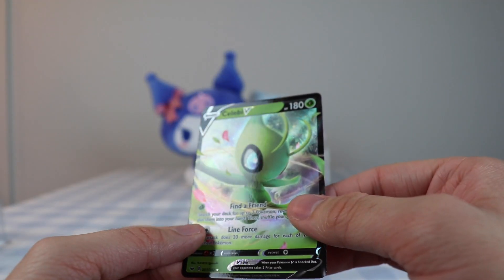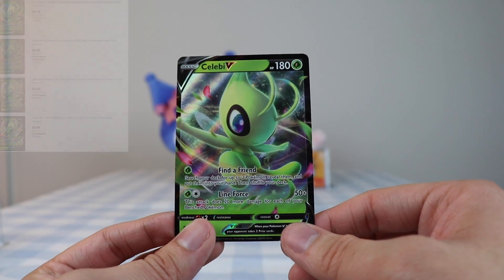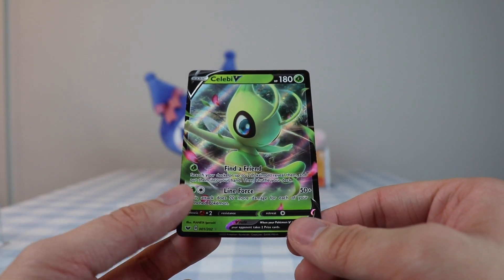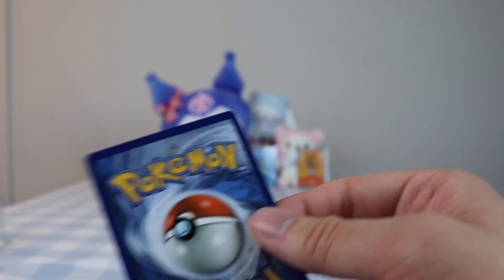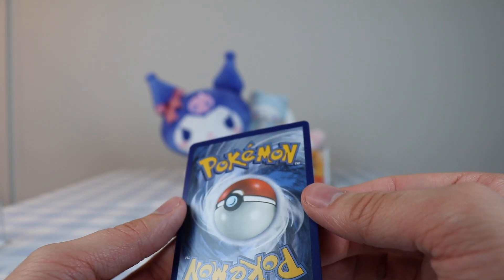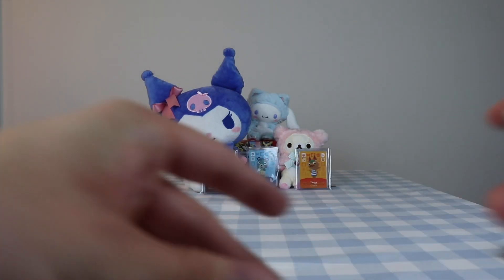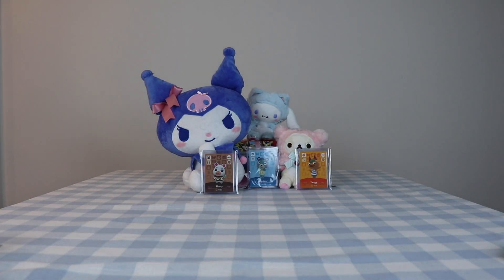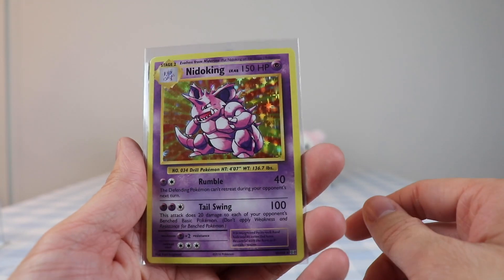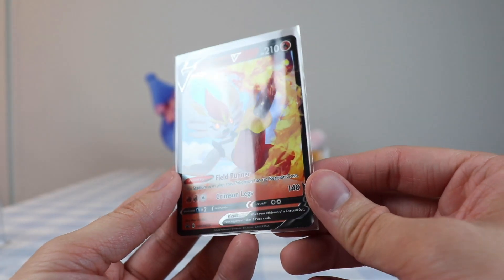Oh, Celebi! I didn't know Celebi was in this set. Find a Friend: shuffle your deck for up to two Pokémon, reveal them and put them in your hand, then shuffle your deck. I think I was just talking about how these cards are nice and this one's like misaligned with weird scratch marks on it. You don't usually see Celebi in sets, so that's kind of cool. So, cheeky recap: starting from the most recent, we have Celebi V, hollow Nidoking, and Cinderace - that's really it.